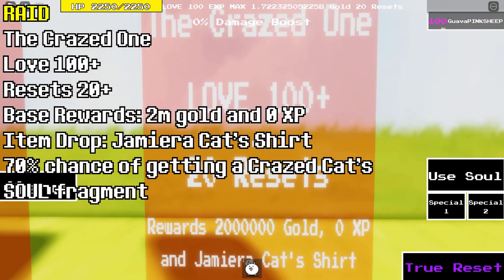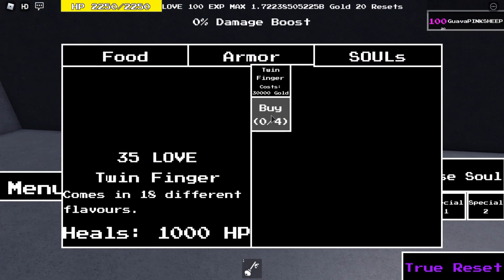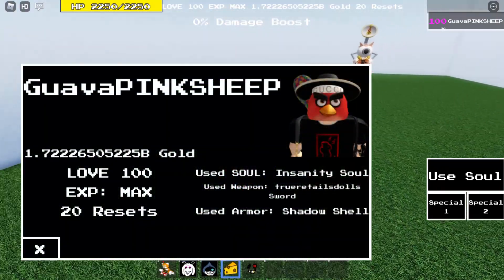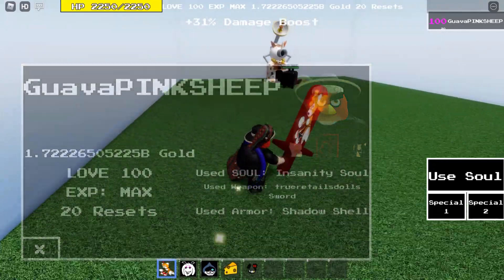Now for the crazed one, I recommend buying twin fingers because they really help in battle — you're going to need to heal a lot. This is my loadout: insanity soul, tails blade, and shadow shell.